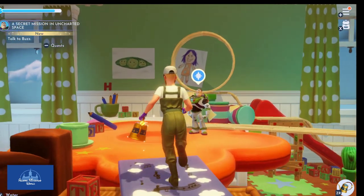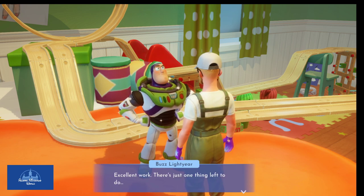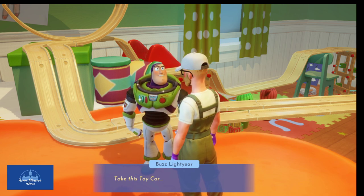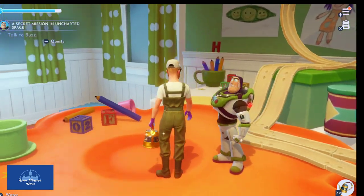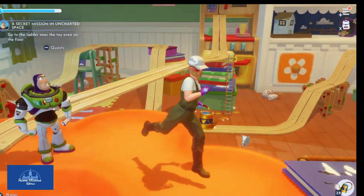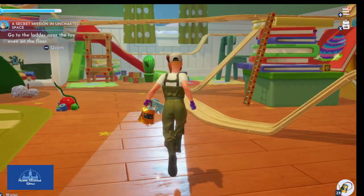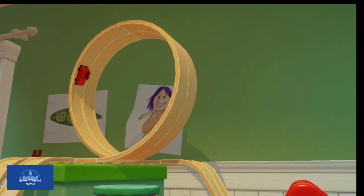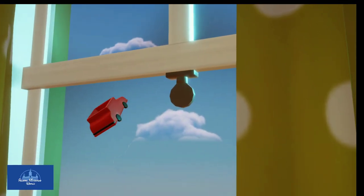Nothing too difficult so far — a lot of fetch questing, but that's okay. Buzz confirms the track is in place at the right elevation and hands over the toy car. We climb the ladder and push the car onto the track — with enough momentum it should unlock the window and save Woody. The ladder is right there near the toy oven. Love the music in here.